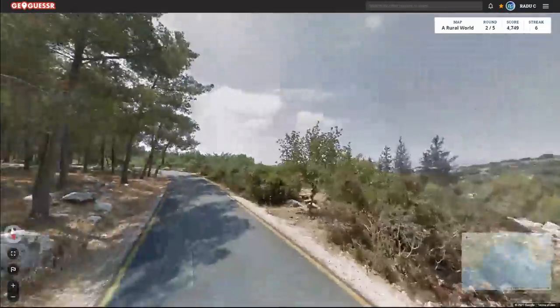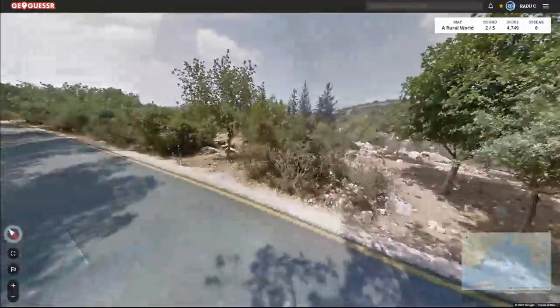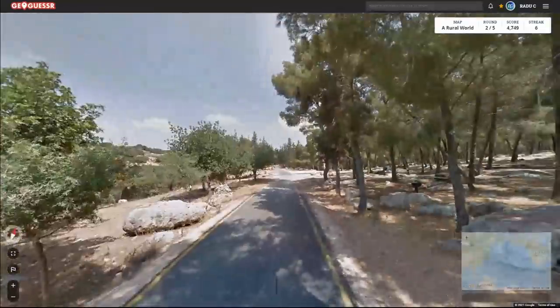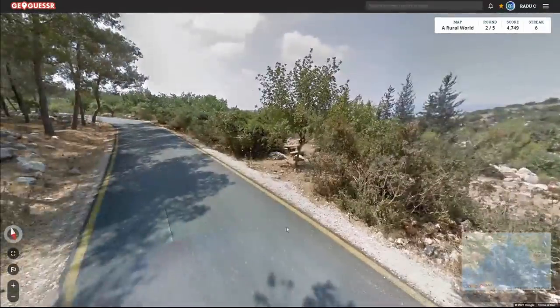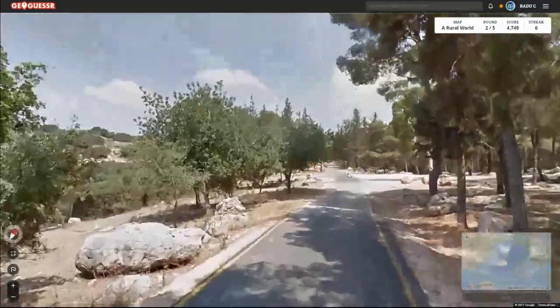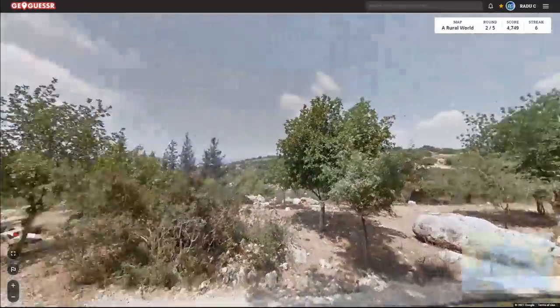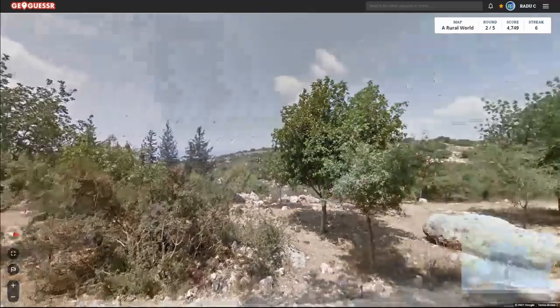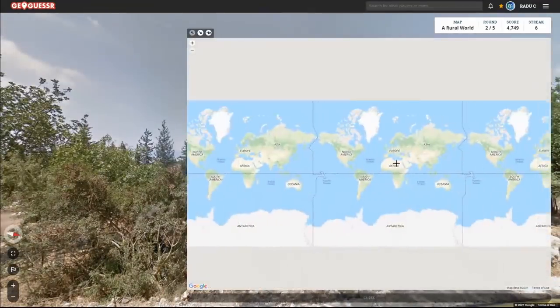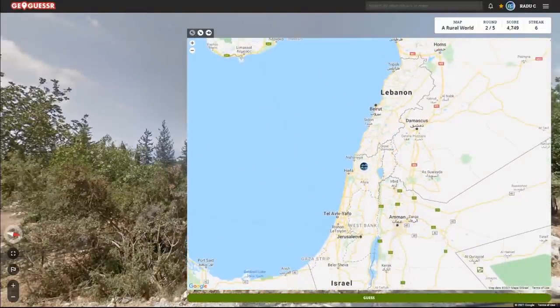This one is Israel. The yellow outside lines is something you see a lot in Israel, and then the black car with a long antenna — which I talked about for Taiwan — is also something you see in Israel. Driving left as well, and the landscape with these pine trees and rolling hills is a little more Mediterranean, not too dry — the type of landscape you'd see in northern Israel.